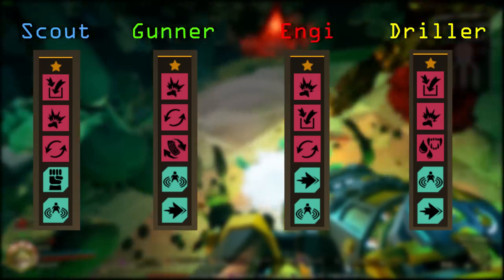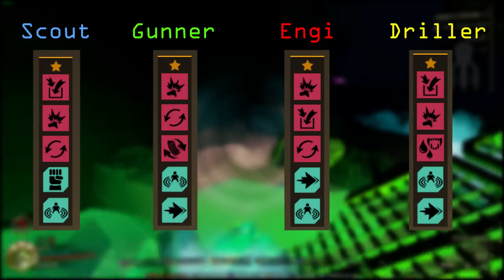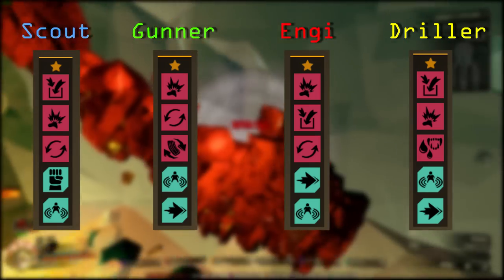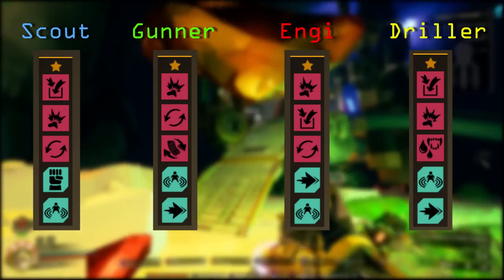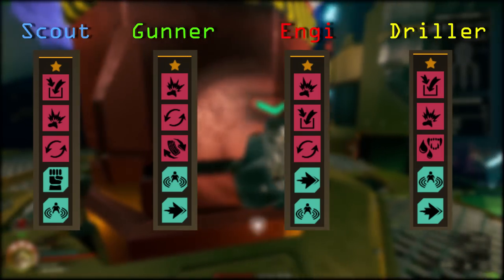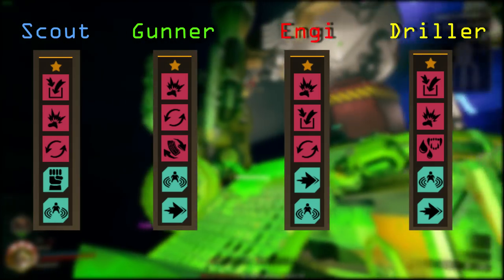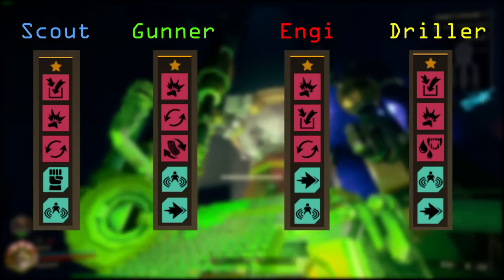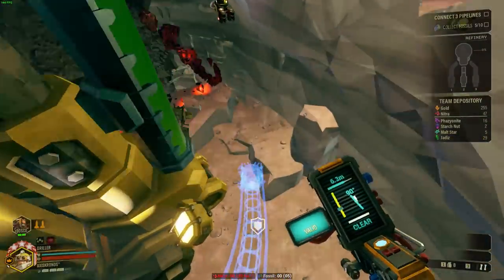Talking about general class perks, there's really not a lot of hard and fast rules. I always run 'It's a Bug Thing' just as a flex. Vampire is extremely good on driller. I run veteran depositor on every class because of the deposit cancel exploit which makes it faster. I always run heightened senses because I run my game volume extremely low. On every class other than driller I take resupplier, on every class but scout I take dash, and on scout I take iron will because there's really nothing better.